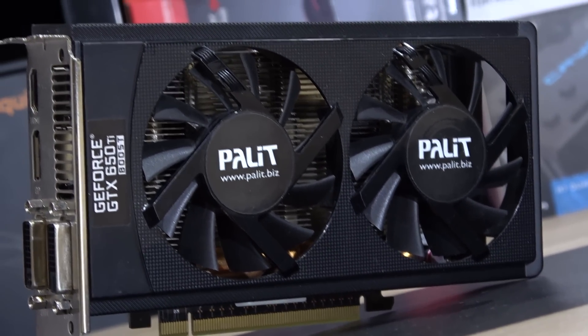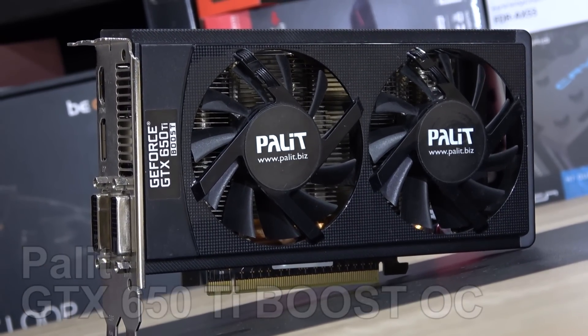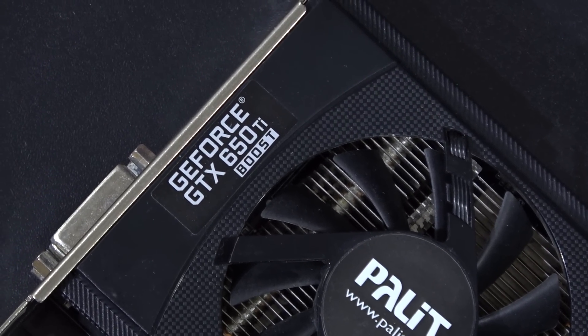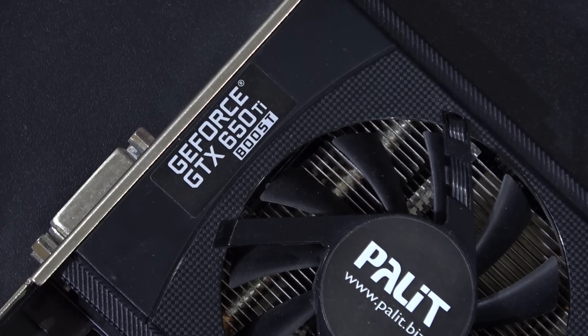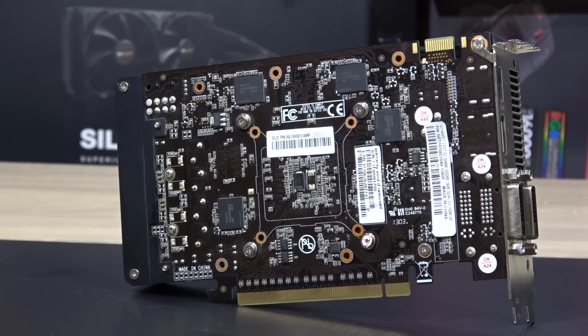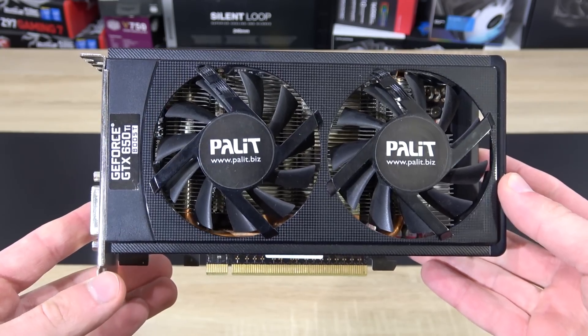I bet the majority of you guys still remember the GTX 650 Ti Boost by NVIDIA, released back in 2013. It's been a while, but it was a pretty good Kepler-based graphics card for the era, and what makes it quite interesting is the fact that it comes with not a single gig of VRAM but two gigabytes. So the question is: can you still game with that card nowadays in 2018?